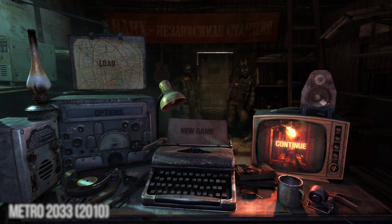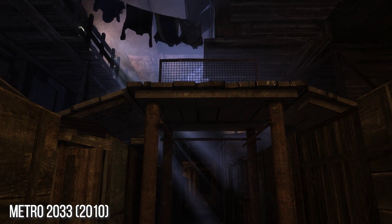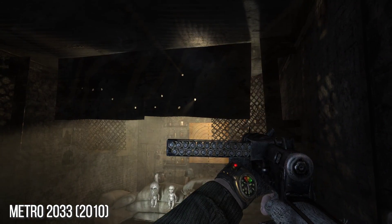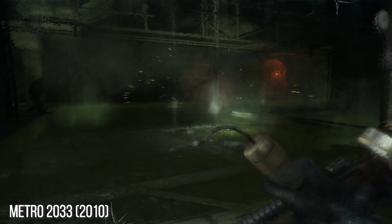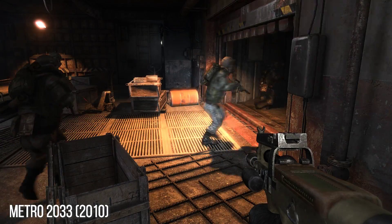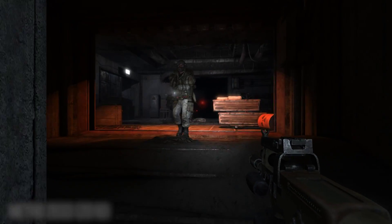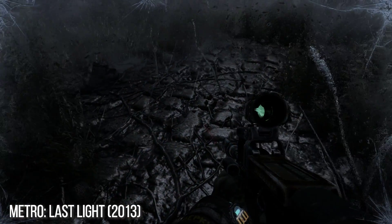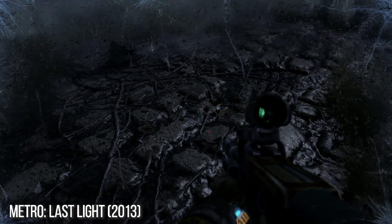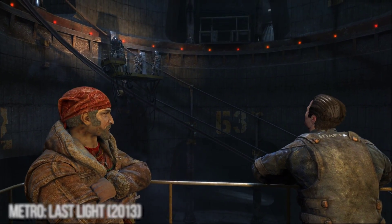Since its inception, 4A Games has been pushing graphics technology to great heights, especially on PC, with its heavy reliance on real-time lighting and shadowing, post-effects, and artistically well-integrated physics effects from Nvidia. Metro 2033 put 4A Games on the map as a studio unafraid of high-end features. Metro Last Light's release solidified this, with even greater usage of DX11 features such as tessellation, refined graphical presentation, and physical interaction in the environment. These PC releases stood head and shoulders above the console releases, which still looked really great in their own right.